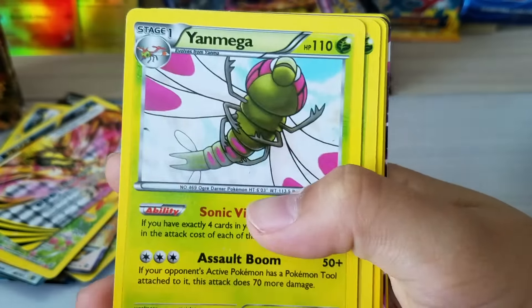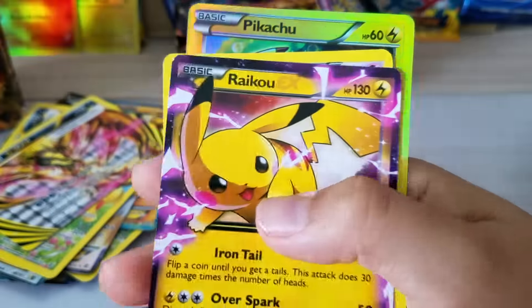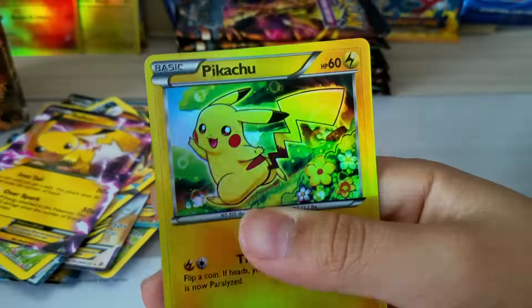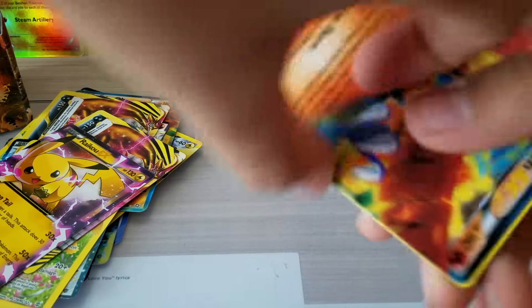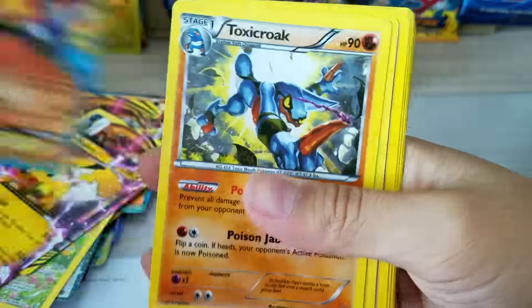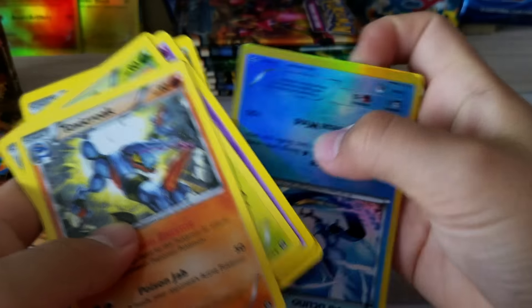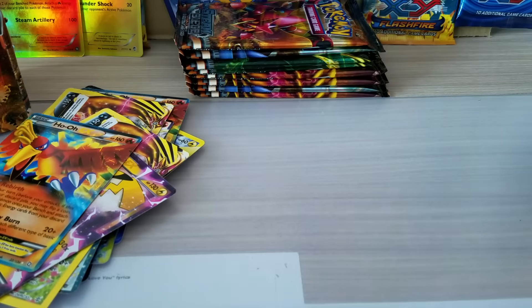We get a Shellos Omega, Dragalgae, Larvesta, Pikachu, Ninja Boy, Raikou — okay, Raikou whatever — and another Pikachu, that is very nice. Don't know why they call Pikachu Raikou — yeah, that is weird. We get a holo Toxicroak, Amoonguss, and an Articuno. I already have that so that's why I'm not gonna put it in the back.